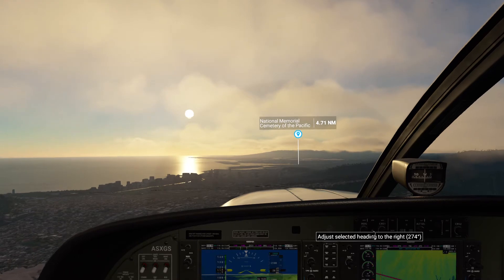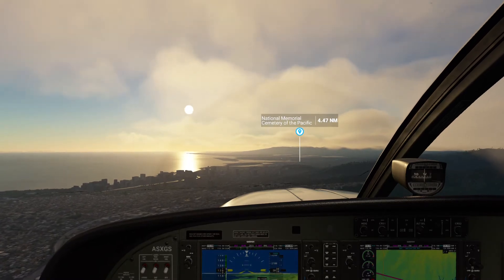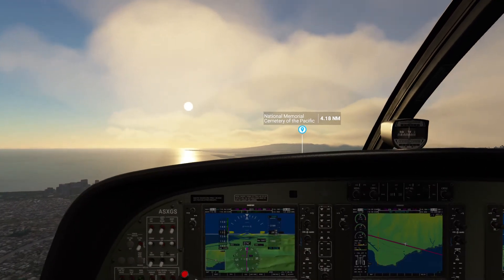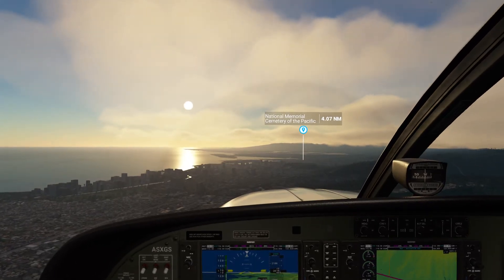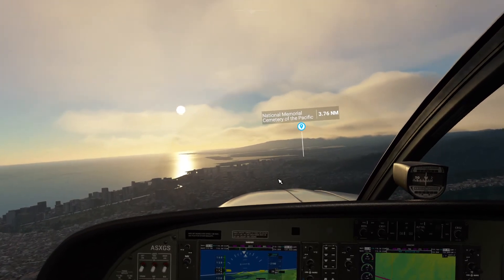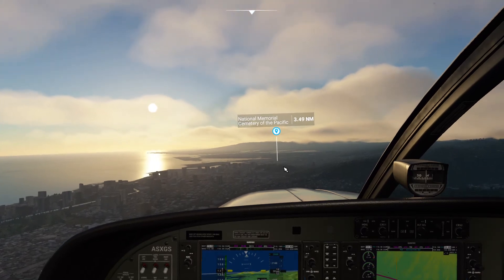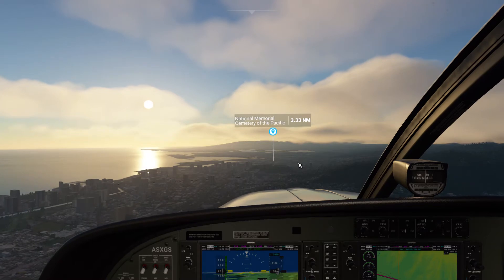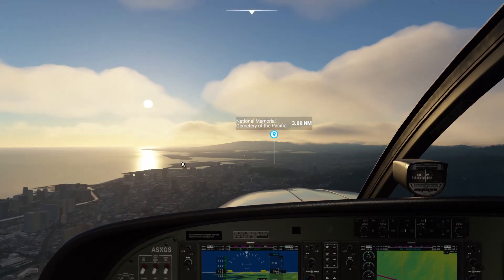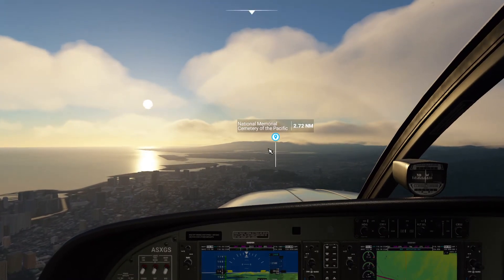I need to increase my speed because I don't have any flaps down, and I'm flying much too slow to hold this altitude. As we pass the Punchbowl — where the cemetery is — we can descend to a thousand feet and keep following the freeway towards the airport. Most of the big planes are landing and taking off on runway eight right; there's also a big runway called eight left that we want to avoid if we can.